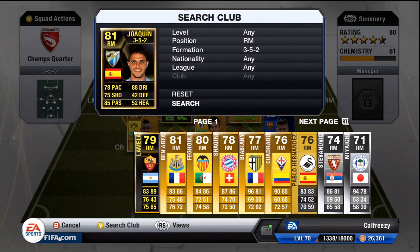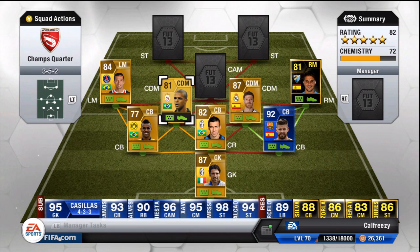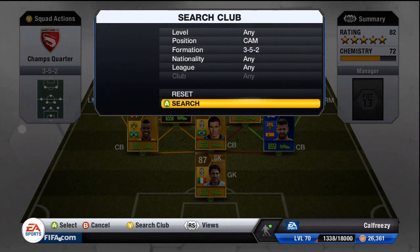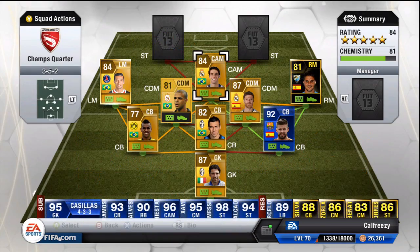At right midfield we have a La Liga player — Jaquin, or something like that. I probably just completely butchered his name, but he has an inform so I decided to put him as a right mid. As you can see, those three players there all get really bright green links, getting some great chemistry off each other. That's what pretty much allows Xavi Alonso to pick up a 9 chemistry rating, even though he doesn't connect up to either Lucio or Romello.